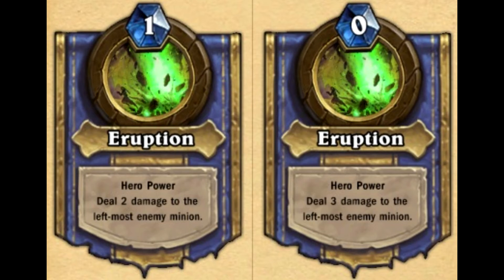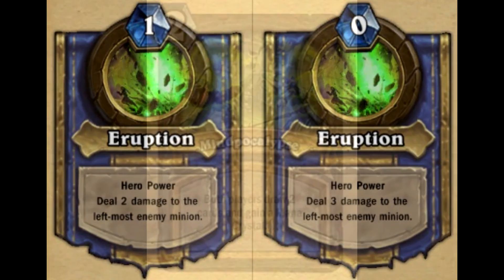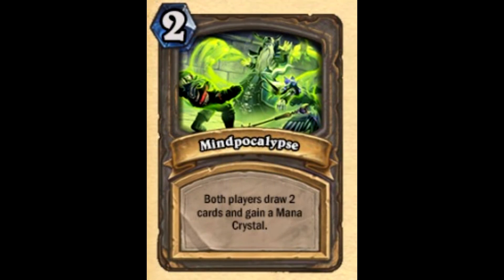To counter this, I'll probably use a shieldbearer and some minions with high HP and low cost, and I'll probably go as a priest to buff the HP of that front minion. I think it's going to be quite easy actually. His special hero power is called My Apocalypse — both players draw two cards and gain a mana crystal. That's a hero power that benefits you as well. I'm not sure how Heigan is going to utilize this, but I think he's going to be the easiest boss on heroic.